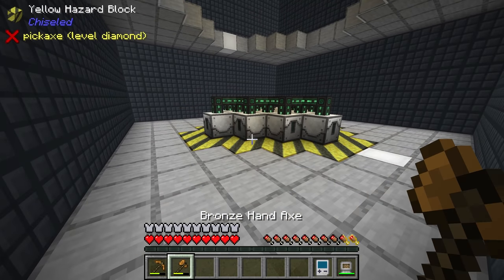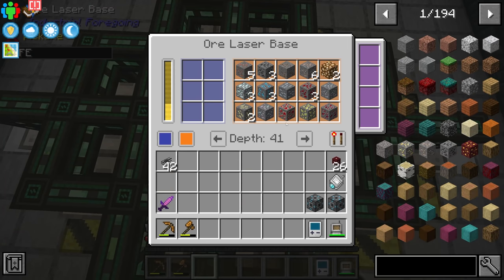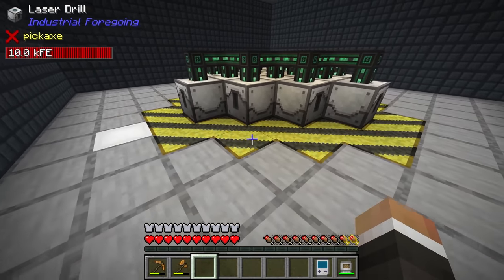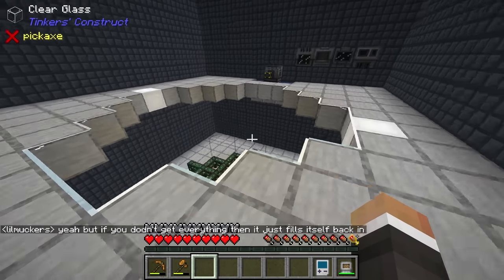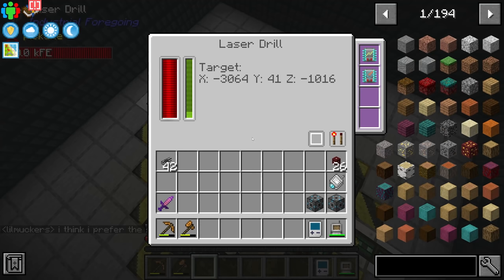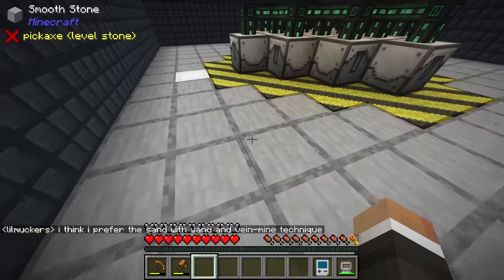Now if we head down to this lower level, which I have rebuilt and redesigned a little bit since the last stream, we will see that we are now getting all of the different ores in the game. The plan for today's stream is to start taking all of those ores and processing them in the most efficient manner possible. I've spent a bit of time working on this room between streams — reset up the same laser drill with 24 laser drills feeding the one ore laser base, still with all the speed and efficiency add-ons.